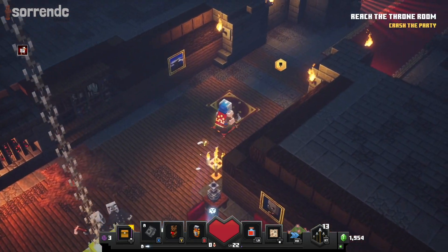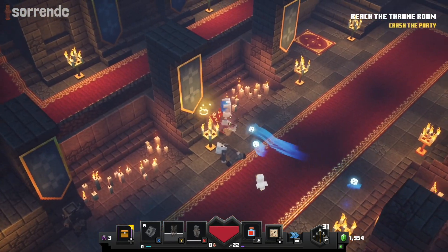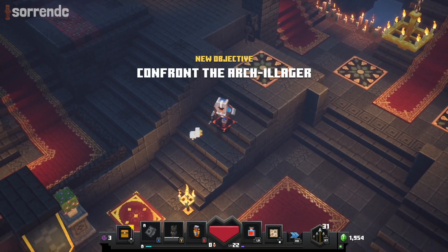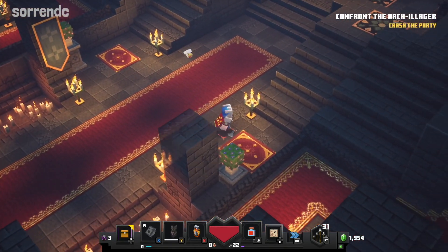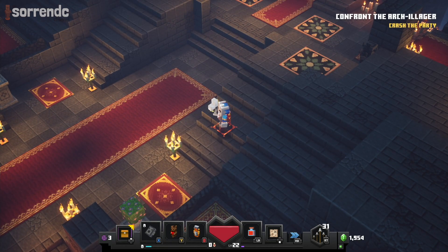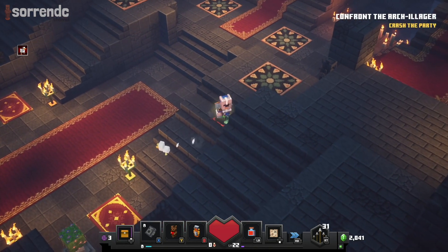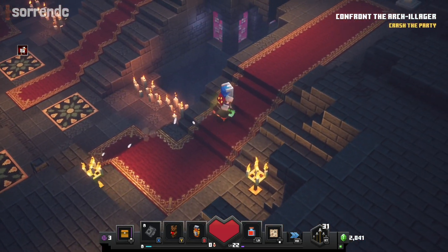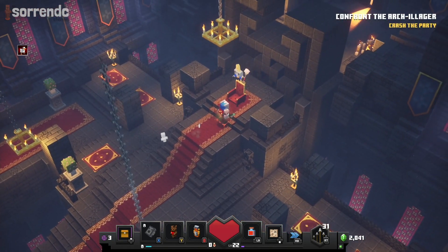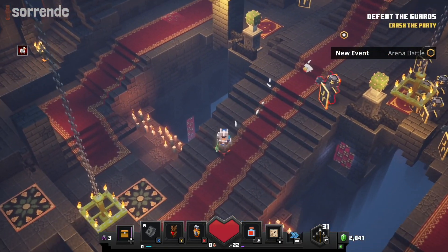I better not die now — I refuse to die after all of that. No more lives. Are we near the end? Oh, I think we are — Confront the Arch Illager. Is this a fight already? We're not on the last bit, but I'm gonna quickly heal up. My potion is ready — here it goes. Are we gonna fight him? I bet he just runs away. And yep — he ran. Oh my god, look how many Clankers that is!